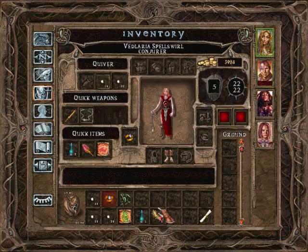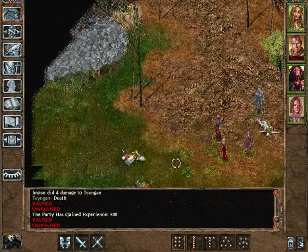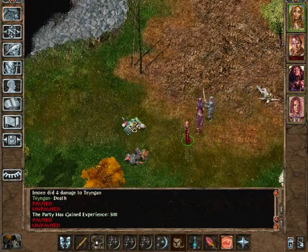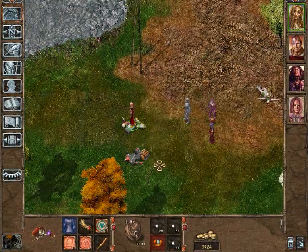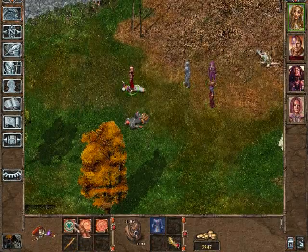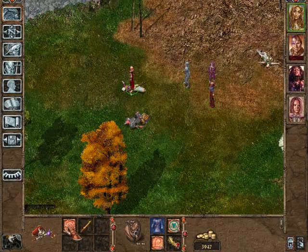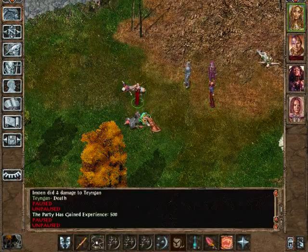We'll keep the bandit scalps. Let's also give this potion of healing to Minsk, as he's most likely to need it. Let's see what the other two had. The woman up here had a magical mage robe, yet another bandit scalp, some money, a Resist Fear scroll, Larlock's Minor Drain, and Chromatic Orb. Decent spells.